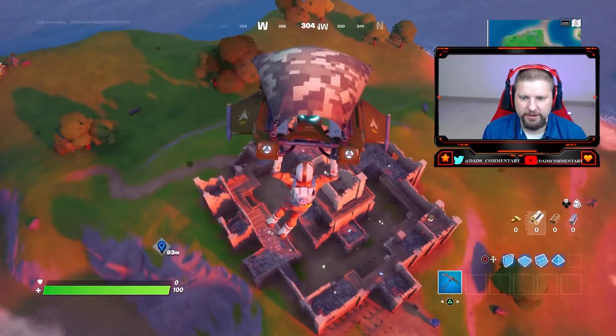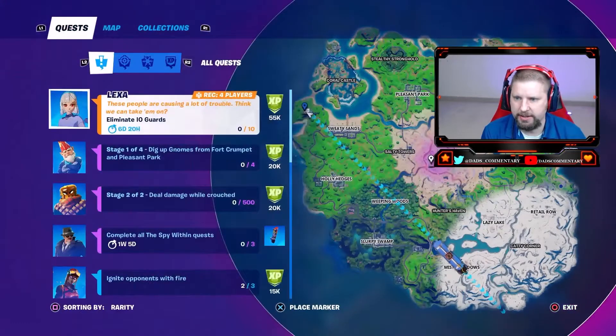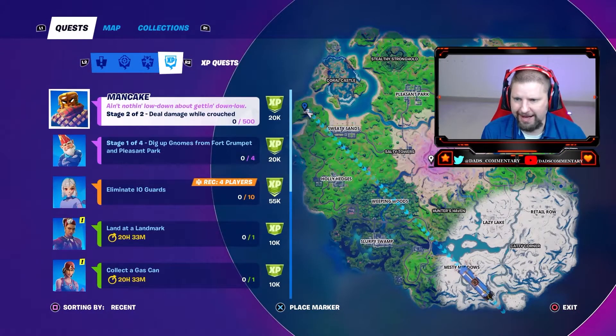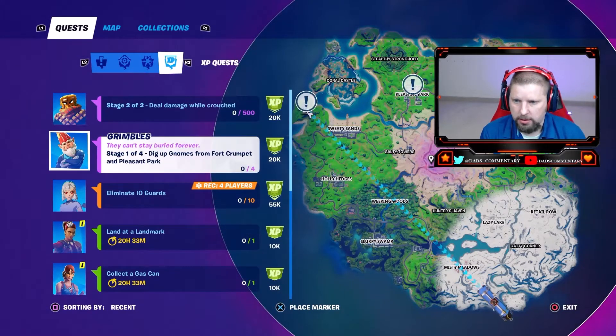What is up my friends? This is Dan's Commentary. We have another quest today for our week five challenges. You're going to go to XP, search by recent, and we have to dig up gnomes from Fort Crumpet and Pleasant Park.